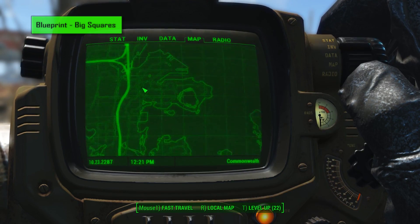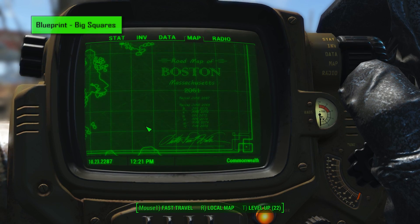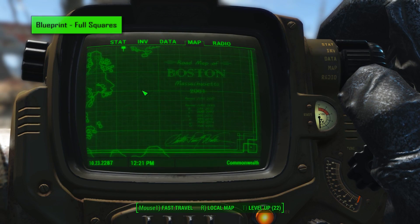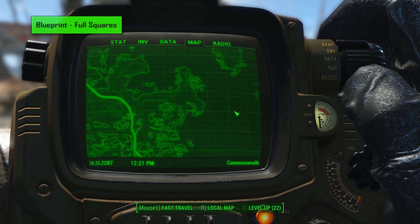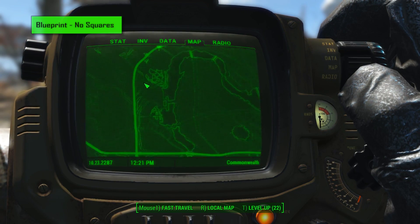Then we have the blueprint category which gives the map more of an architectural feel, with everything standing out more and with a nice text in the corner which makes it feel like an old blueprint of the city that's been loaded into the Pip-Boy. I'm really glad to see that the mod author has added multiple options to choose from so that everyone should be satisfied.